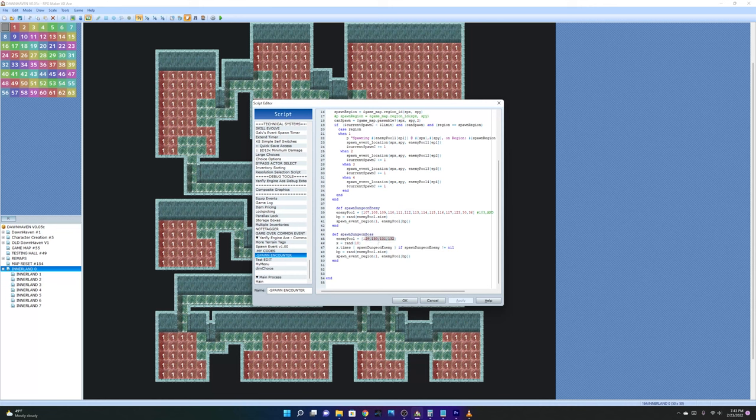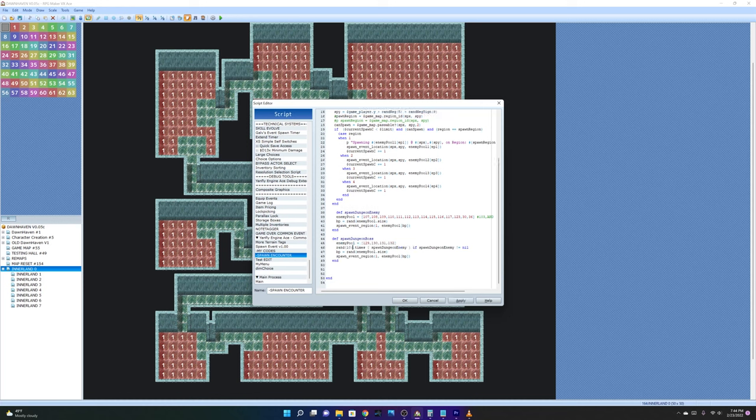Then Dungeon Boss is the same thing but with a smaller pool because I don't have as many bosses as regular enemies. What I did to save time is: before the dungeon boss spawns, it calls back Spawn Dungeon Enemies and picks a random number between 0 and 10. Whatever number that is, it will spawn that many enemies — so it spawns up to ten enemies before the boss appears.